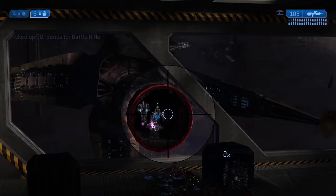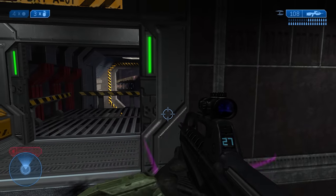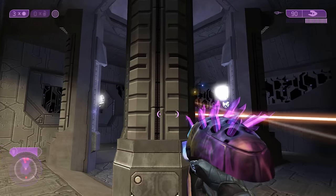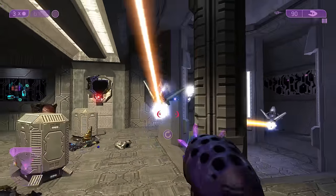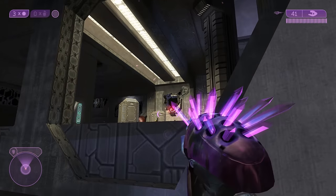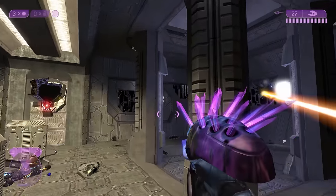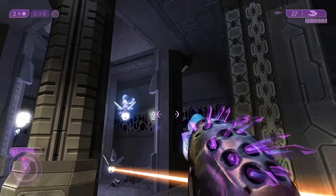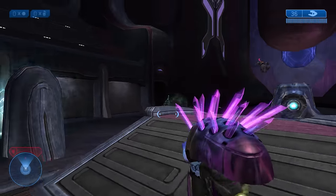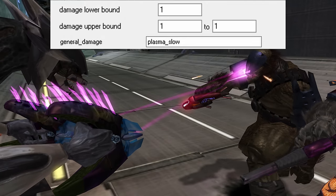On Legendary, the last squad in the first hangar features two grunt ultras and an elite ultra — the grunts are carrying needlers, and that's up next. You're not prepared for what I have to say about the needler. Its magazine size is 30 needles with a maximum of 90 in reserve, doubling to 180 when dual wielding. It fires at a flat rate of 7.5 needles per second, slightly slower than Halo 1's maximum of 10, making the Halo 2 needler unique as the only one in the series without a buildup fire rate. The needler has four damage effects: first is the direct impact which does 1 damage using Plasma Slow.